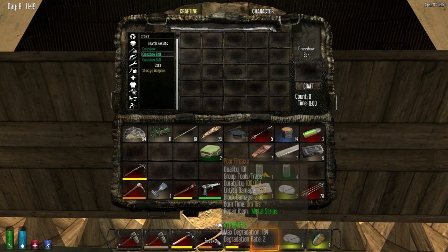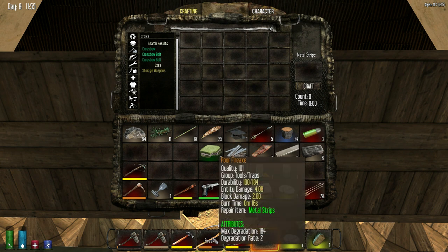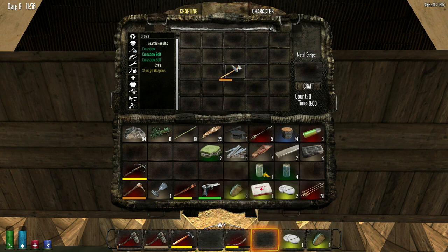Do I want to repair this fire axe? Probably. So let's make some metal strips to repair. If you're not going to repair it, then break it down. I am going to repair it because it's still pretty good, it's not too crappy. So this one I can use as many as I want, right? Because it'll take away what it needs, I hope.